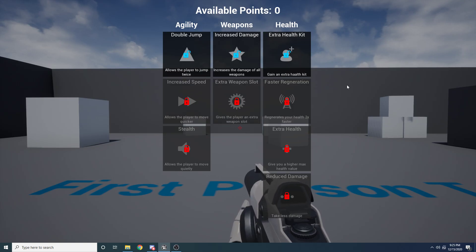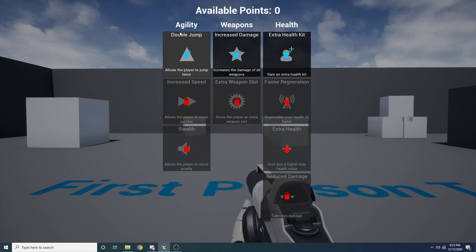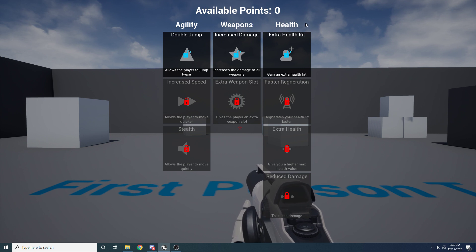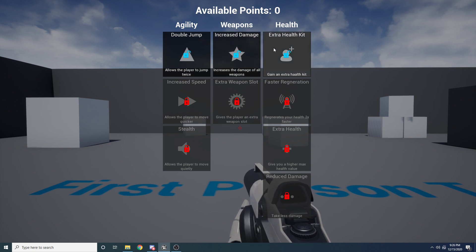So there I just closed it and then I can open it again. The way it works is it's broken down into columns — I have my agility abilities, my weapon abilities, and my health abilities. You can customize these, change them, or add many more if you want. These are just example ones I've chosen. And then at the top you have points.